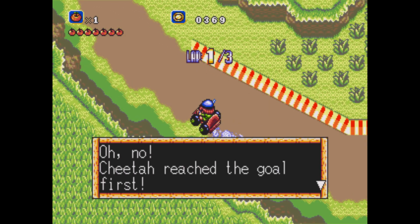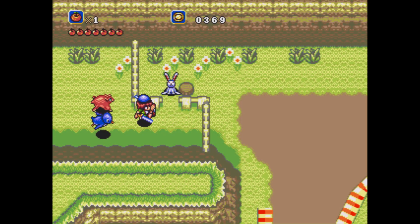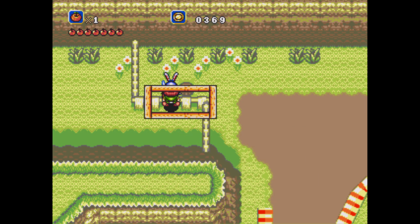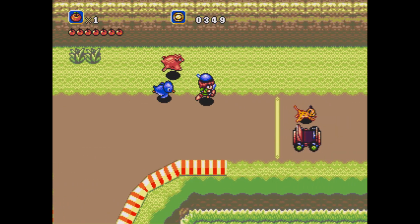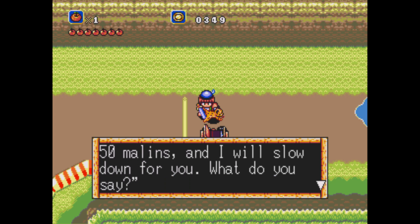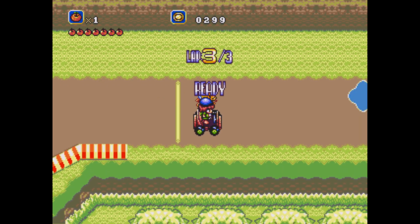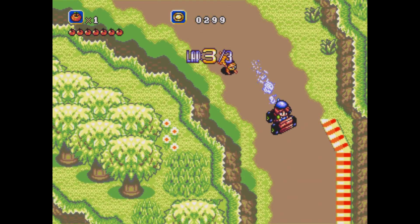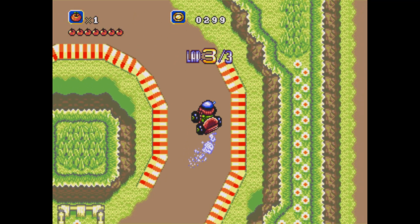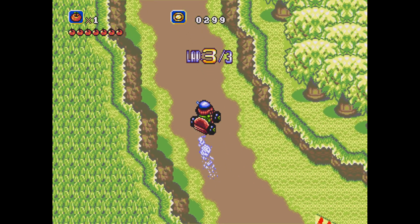This is ridiculous. Cheetah reached the goal first. It's not worth it — I'm going to lose all my money. We may as well pay 50 to this cheetah. Cheetah says: '50 millions and I will slow down for you.' Now we got a deal. So now we should be able to do it — he's going to go slow for us so we'll definitely win. That's the cheater's way. I'm sure it's possible to beat him without doing that, but I've never done it without paying him. I didn't even try to race him regularly the first time when I was practicing.